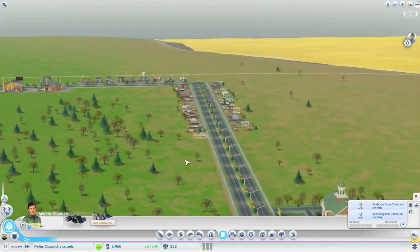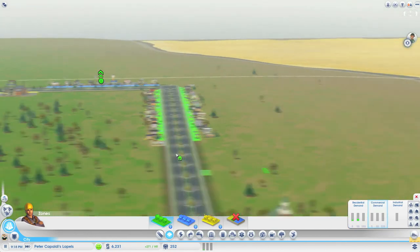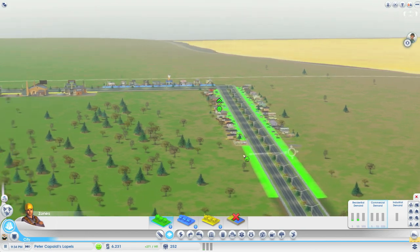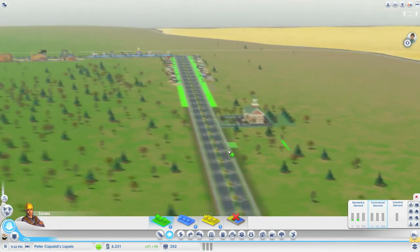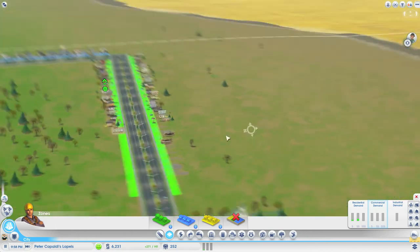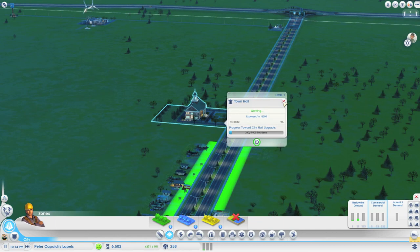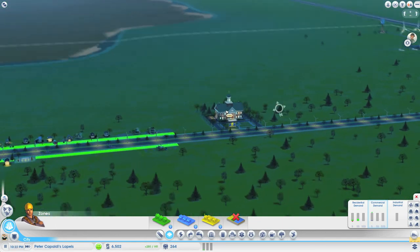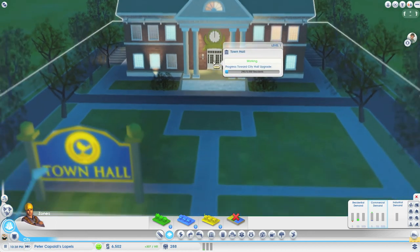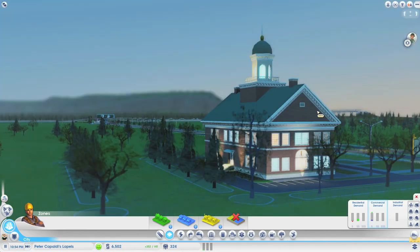We have a little bit of residential demand, so I'm going to put in some more houses just down here. Don't freak out - these are going to completely disappear as this expands into this great big city. This is just to help get us on our feet. Peter Capaldi's Lapels are going to do wondrous things in the land of Police Box. Let's have a look at our little town hall - it's got the clock at 12, it's always at 12. It's very Back to the Future. Lovely little garden in the back - I like that.